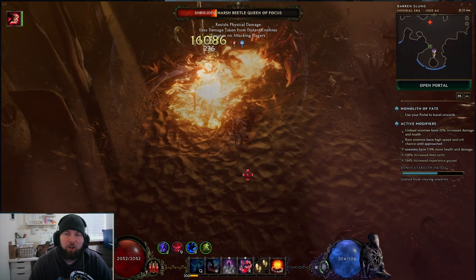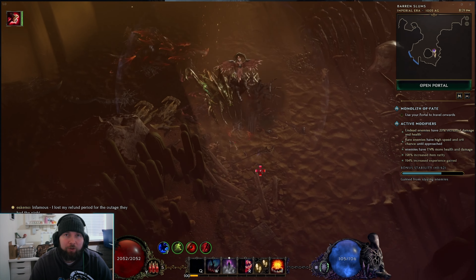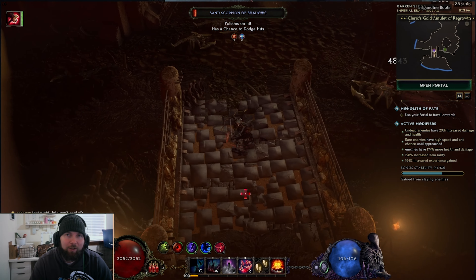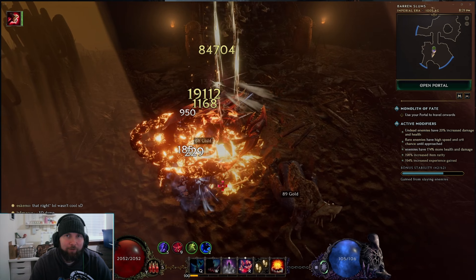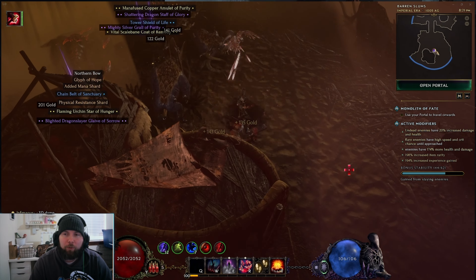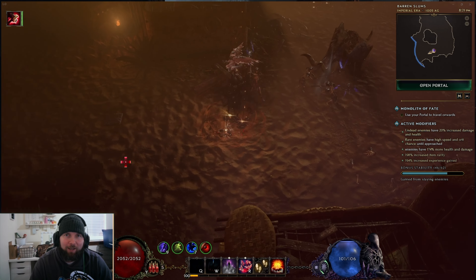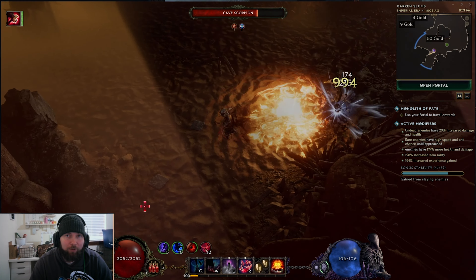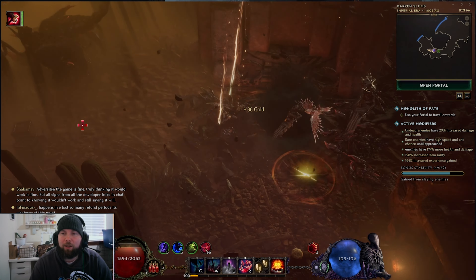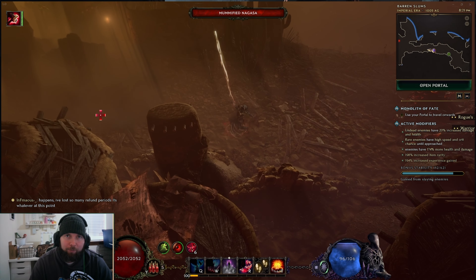A lot of the damage reduction from this build comes from both 100% glancing blow, so you get 35% DR, and also the fact you're always on the move - the rogue gets a lot of DR while moving, a lot of that from the passive nodes, evasion, and tailwind. So keep in mind you always want to be on the move, moving as much as possible, only spamming explosive trap when you're not about to take hits. That way you can be moving whenever you do get hit, so you get that glancing blow plus the DR for moving at the same time. With all that in mind, let's go ahead and break down the skills, the passives, and just how this build works.